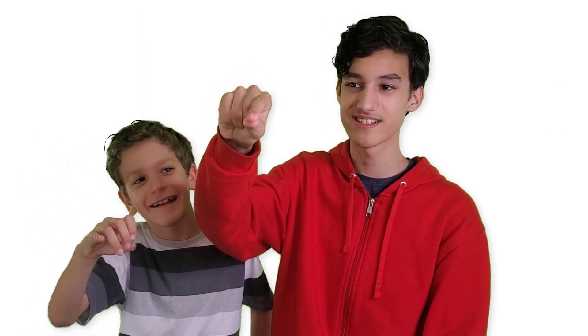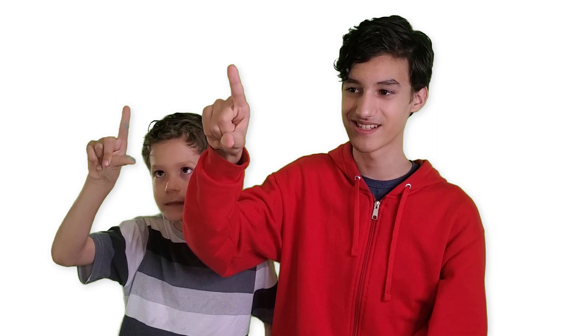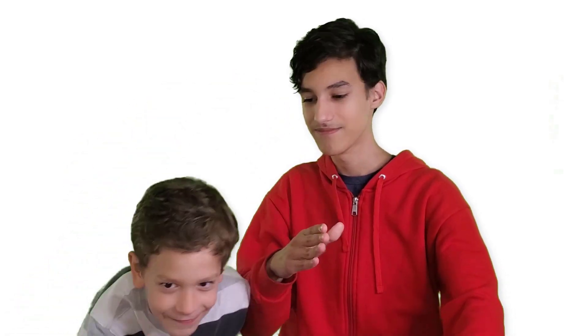We're going to learn how to do bird — it's the simplest one, so it should be pretty easy. You're just going to clamp your thumb and index finger together for a bird. That's literally it. Here's what it looks like from the side.